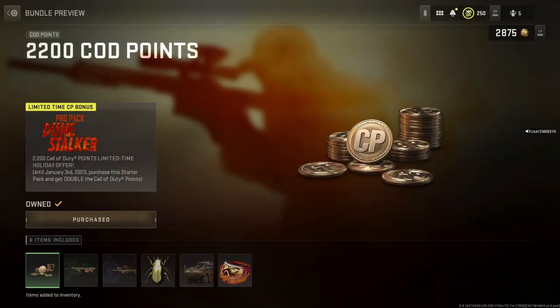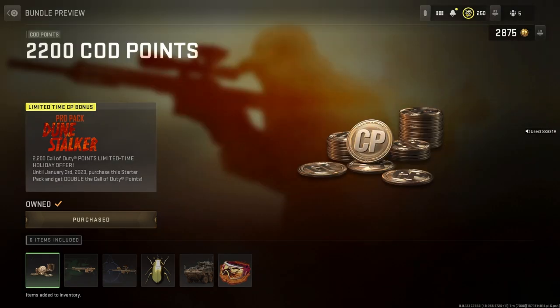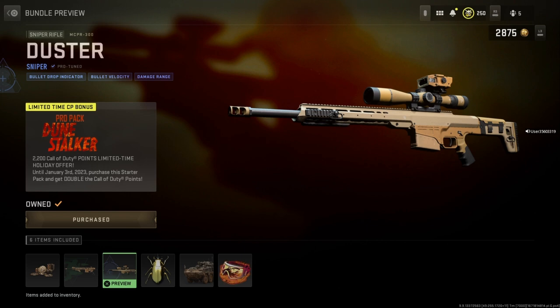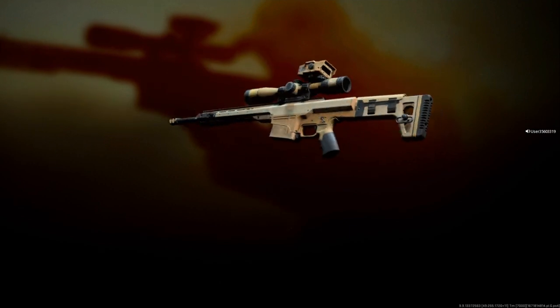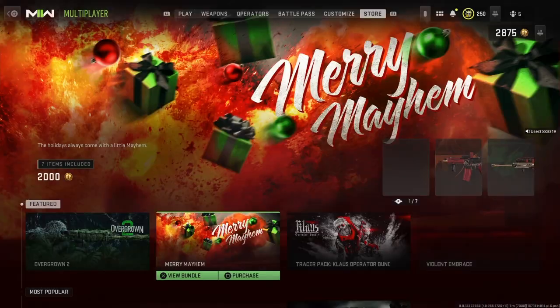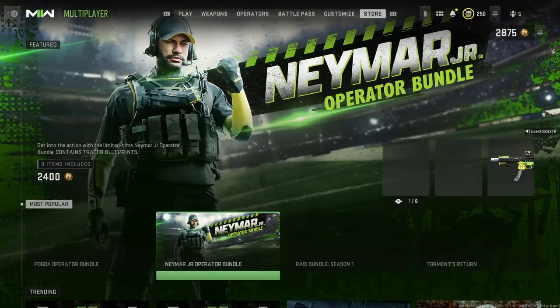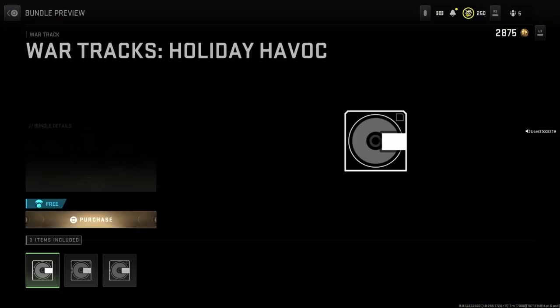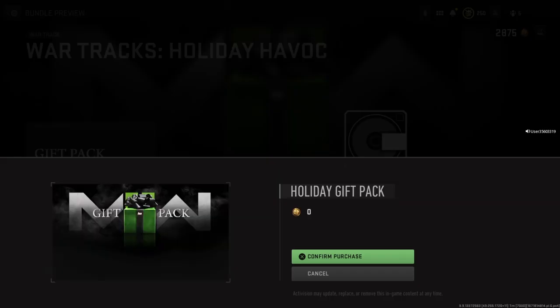I got a new bundle — financially it makes sense because I get 2200 Tie Points for 10 bucks. I looked at this blueprint and it literally reminds me of the Ballista, looks really clean and silky smooth, so I figured I might as well get it. But then I thought something was free — what the fuck? They're giving us a gift pack? What is this gift pack?